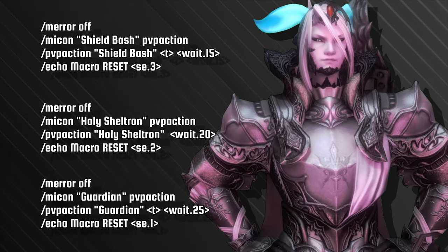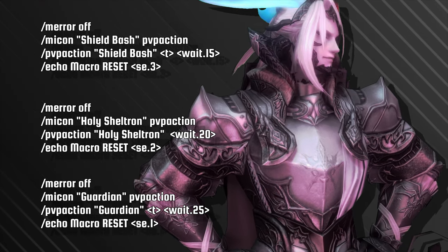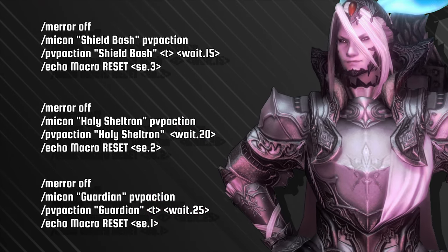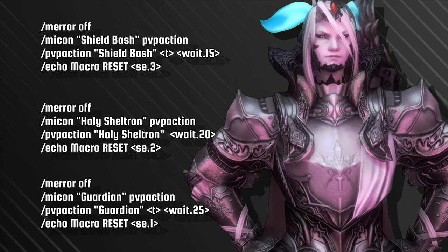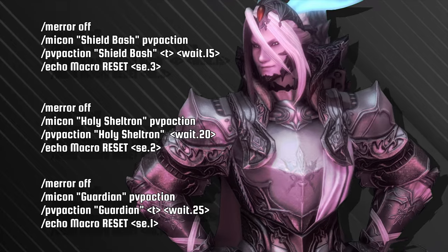Next up, the Paladin. We have three macros for three important actions: Shield Bash, Holy Shoutron, and most importantly, Guardian. These simple macros will let you know when the ability has reset. Change up the Guardian macro to a focus target, and you will never again need to visually check or target your friend ever again.